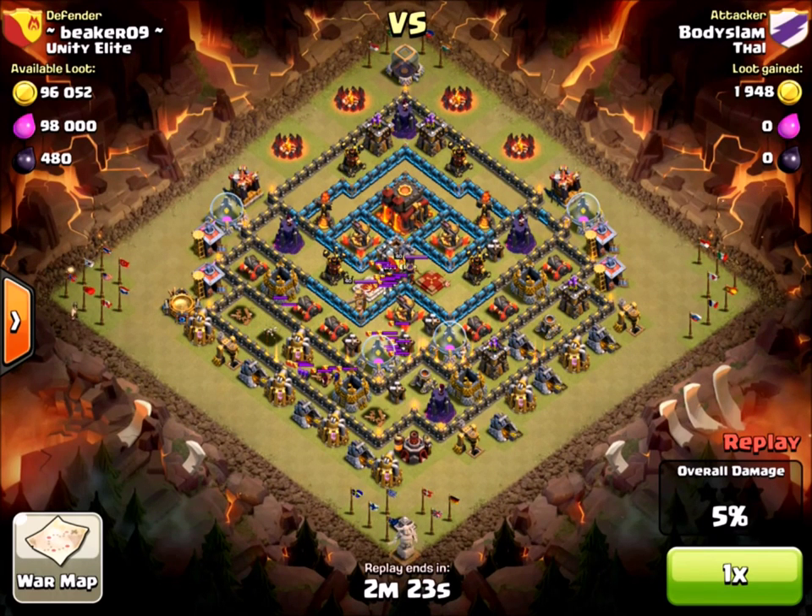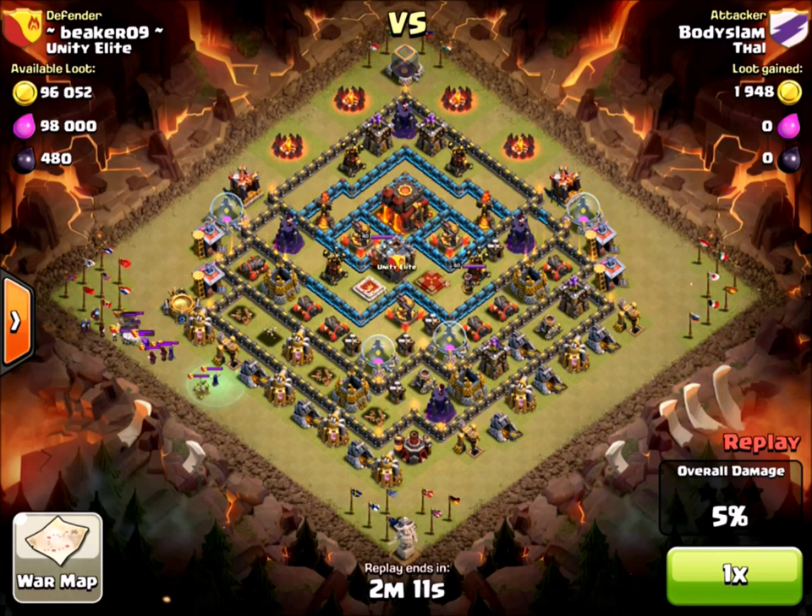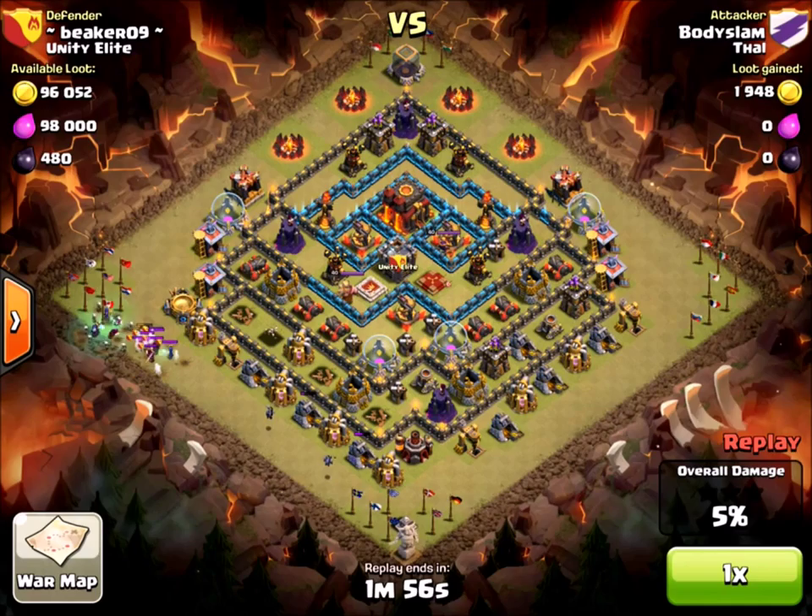You'll see here with this irregular attack — this guy takes out the defenses in the corner so he has a lot of space to kill my CC and take out all those buildings. Not a bad strategy, but he did use a lot of troops doing it. I'm not sure if that's gonna pay off.